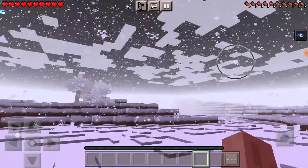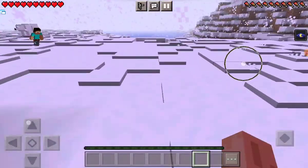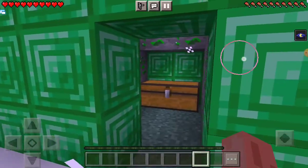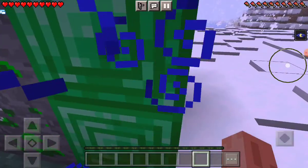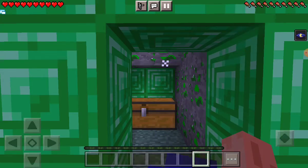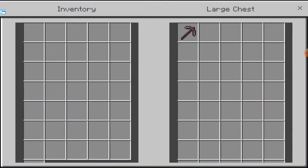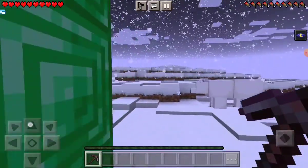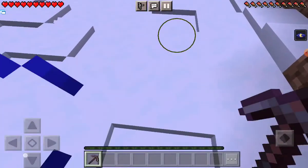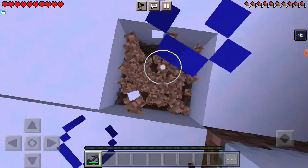I'm gonna show you some of the new updates I added to this add-on. I need to get some stuff from this chest, which I definitely didn't build — actually I did build this. Let me open this chest and get my pickaxe. You're probably like, what the heck are you gonna do with a pickaxe?